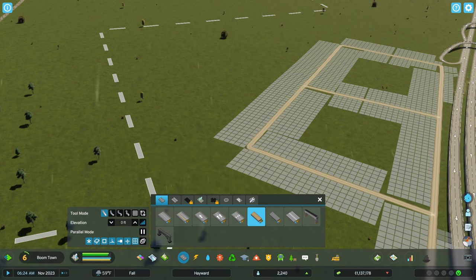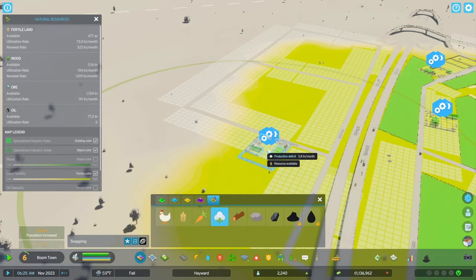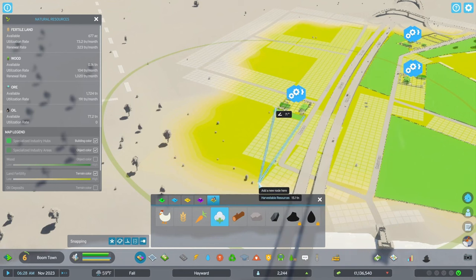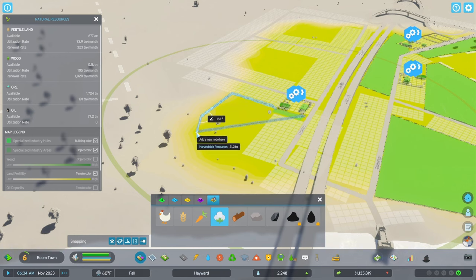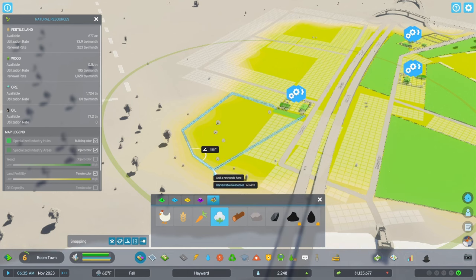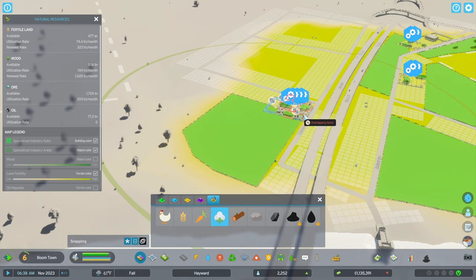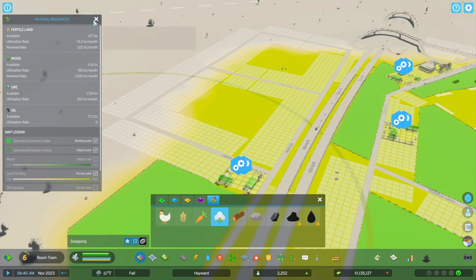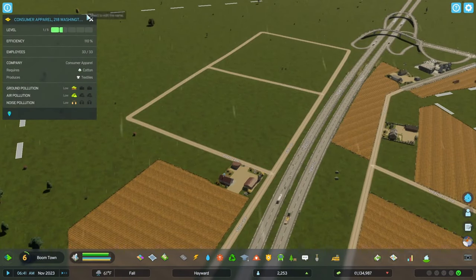Now let's take a look. We can do this — build one here. That didn't work; needs to go this way first. That's why it wasn't giving me the 20 tons it looks like. We can build another one. What do we need? Let's look at our resource usage and stuff.